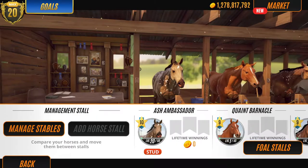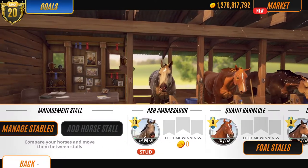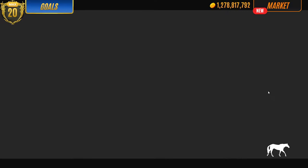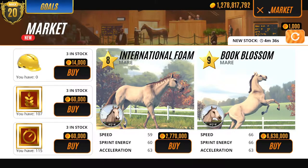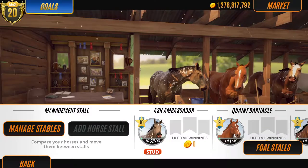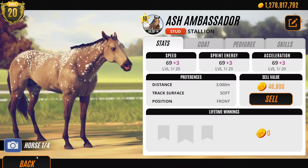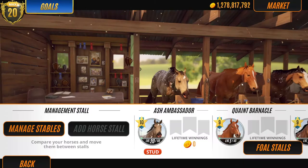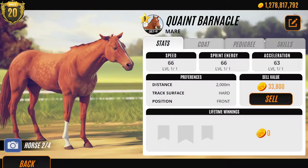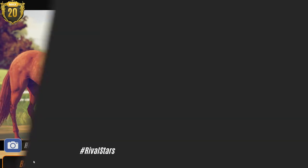Alright, so today we're on a different game — we're on Rival Stars. I want to start doing videos on Rival Stars as well. It's a really really nice game. So what I've done is I've copied my main account, sold off all the horses, kept one horse that I will train to get money with, and then bought three marketplace mares that we can use to do some breeding.